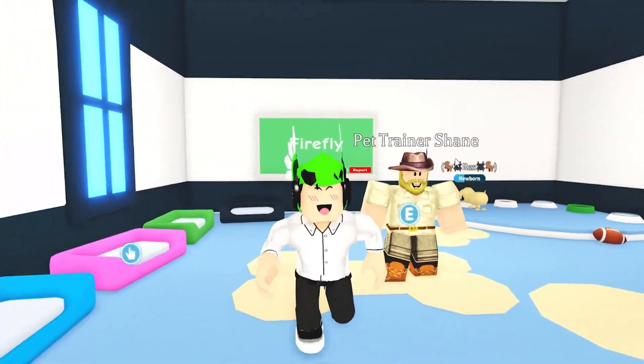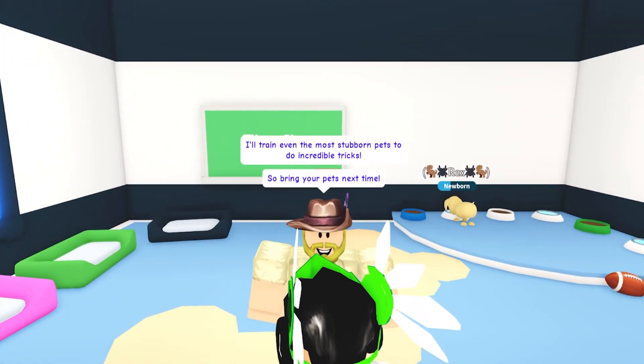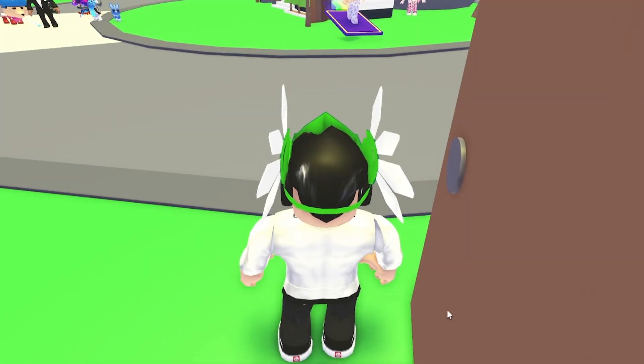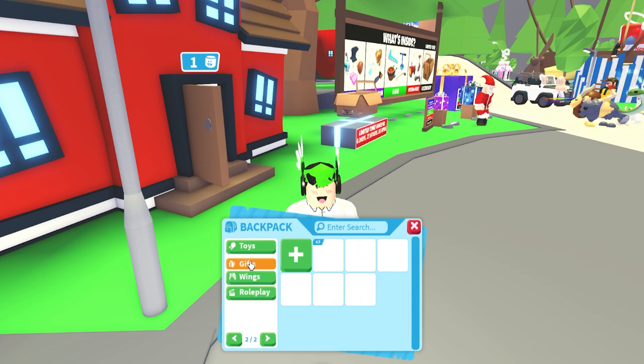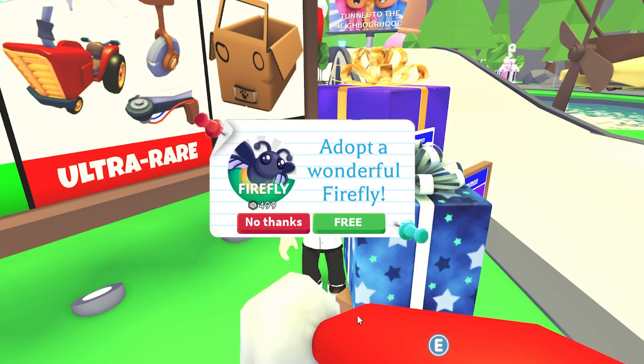Once you've typed firefly on both boards, simply talk to pet trainer Shane — and that's pretty much it. The last step: this TikTok shows you can actually get the pet right now if you press on backpack, press on gifts, press on yes, press on yes studio — and oh my god.